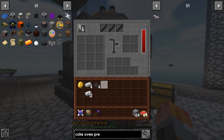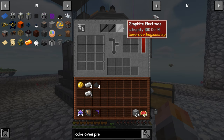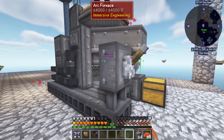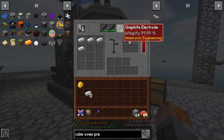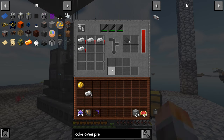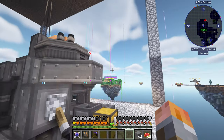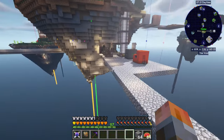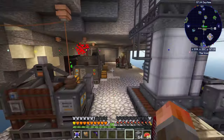A little bit of waiting later, I now have some coke dust, some iron ingots, and three graphite electrodes. I dump them in, distribute the inputs, flip this the other way — they have definitely taken integrity, which is good. That's exactly what's happening, and this thing is actually producing stuff for us. This is obviously much much faster than our reinforced blast oven and it will do all of these at the same time with one output — very very handy to have.